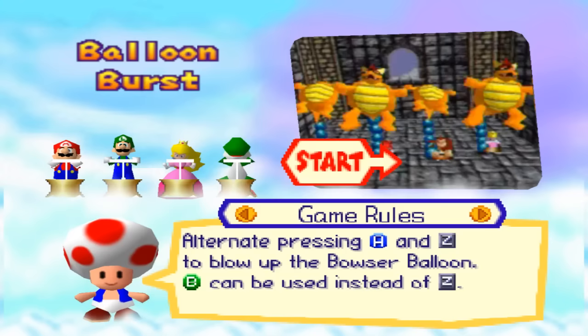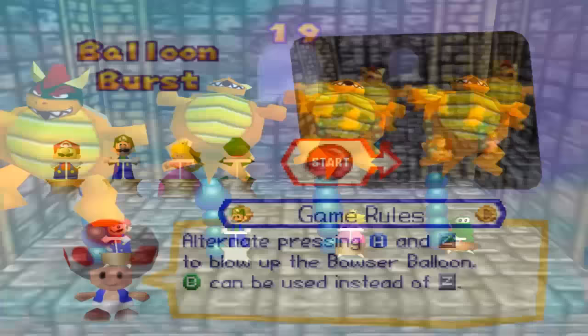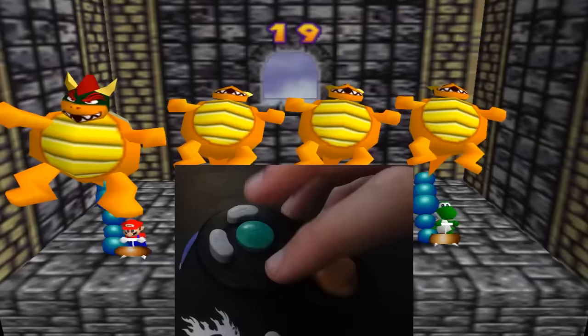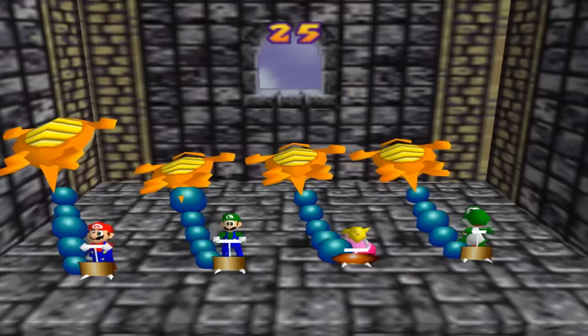4-player minigames: Balloon Burst. Alternate pressing A and Z to blow up the Bowser balloon. B can be used instead of Z. When the pump flashes, it is full of air; when it's full, you can pump lots of air into the balloon. You need to nail the sweet spot where you're pumping as much air as you can, as fast as you can. To do this, you need to alternate your button presses rhythmically at around 282 BPM. If done correctly, the game should end with about 13 to 14 seconds remaining. Most games played by people who don't know this rhythm will finish at around 10 seconds, so you'll be well off as long as you keep on pace.